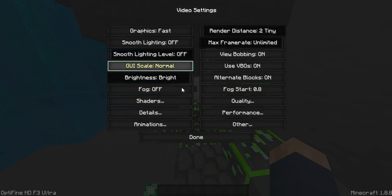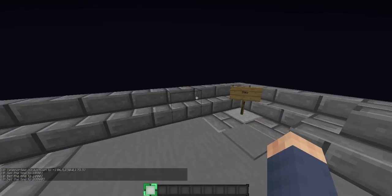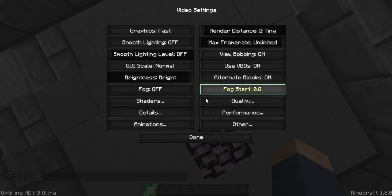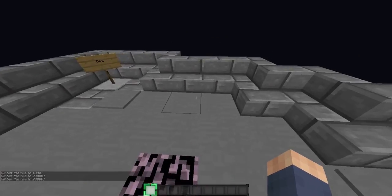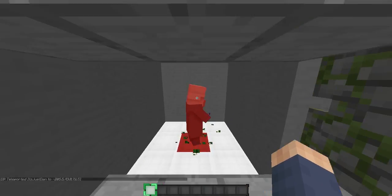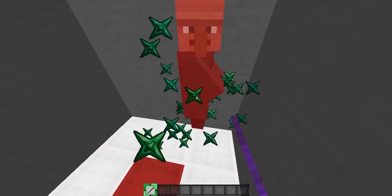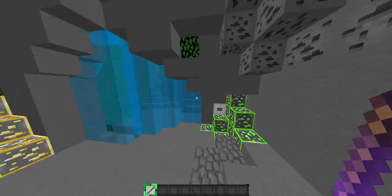Let me just turn on the sun and moon — I might need that. Actually, I think it might be default anyway. Let's check: that's day, this is night. Let me put stars on to see if it's any different — no, it's completely default. Let's turn this off and keep it as day. Let's go back and see the particles. They are green and sparkly — pretty cool, same as when I was shooting my bow.